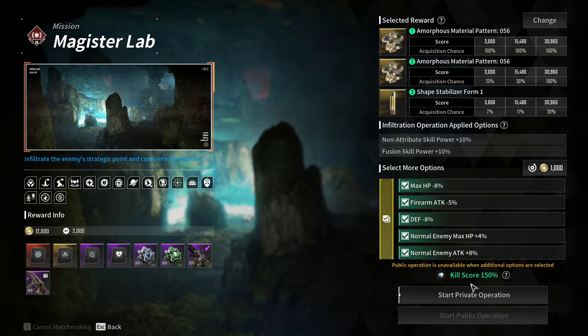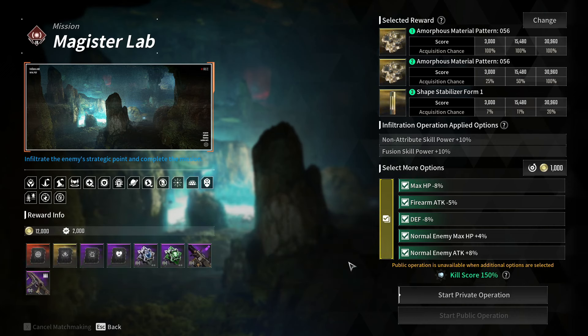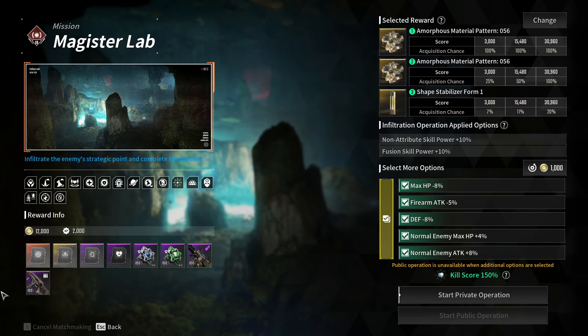For the more options select, you're going to want to enable all of these to get the maximum number of kill score. There is going to be a score counter on the side of the screen that looks just like this. What you are going to do is essentially run the mission and max out the score counter. If you do max the score counter out, you are essentially guaranteed two of whichever relic or pattern you get from the mission — and that doesn't even include the chance to get the stabilizer. I've gotten two relics and a stabilizer at once, so it is definitely worthwhile. I'm going to be doing the Magister Lab and will also run a different one later in the video to get the ultimate BS parts.